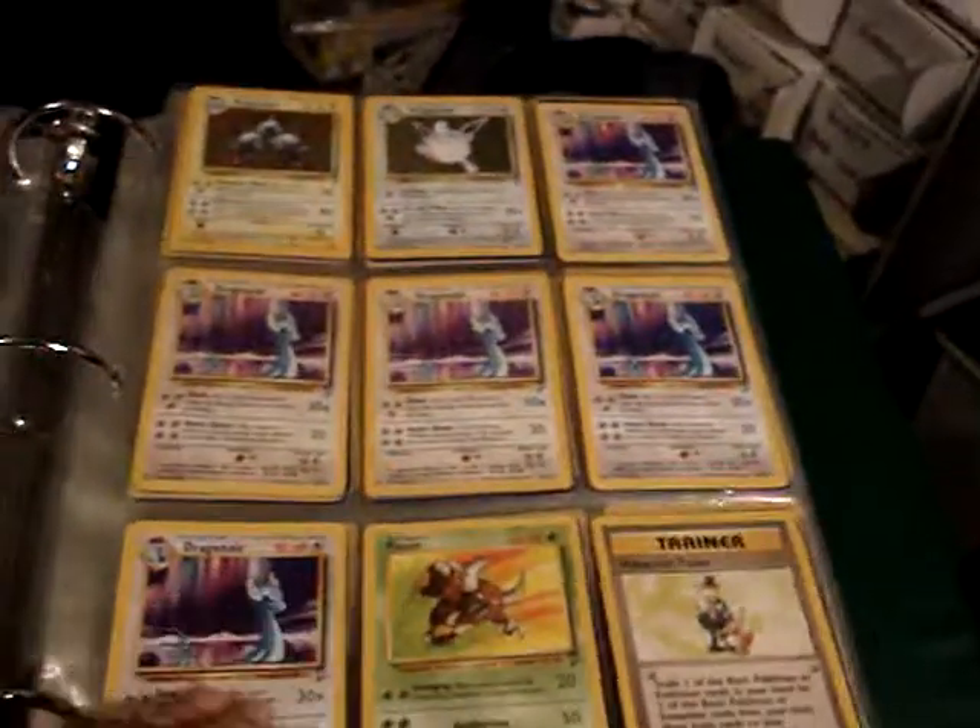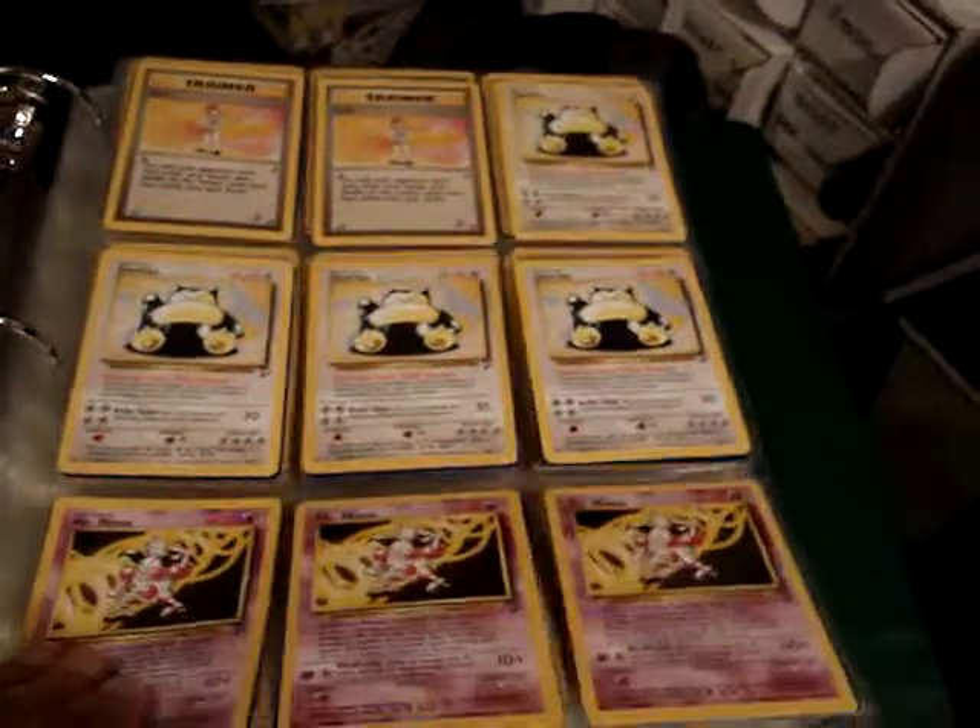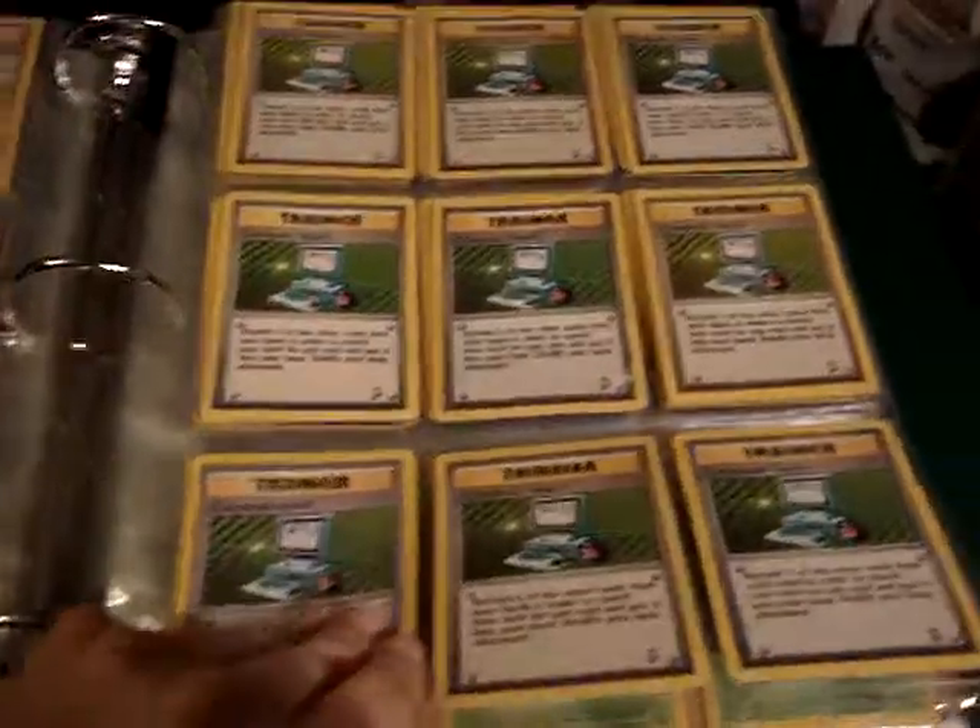From Base Set 2, we have two holos — Magneton and Wigglytuff — and the rest are non-holo rares. Lots of Computer Search.